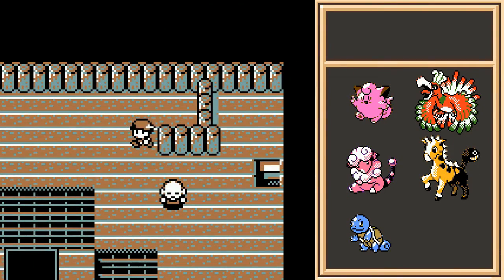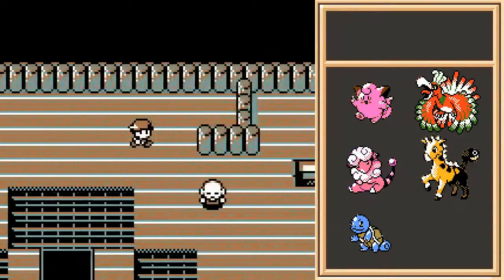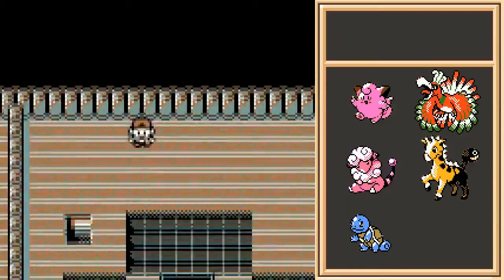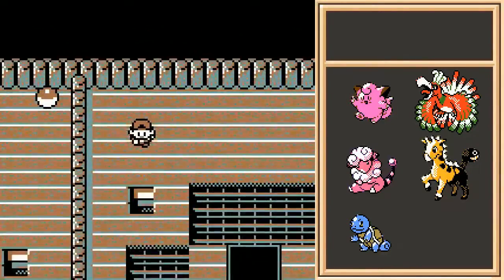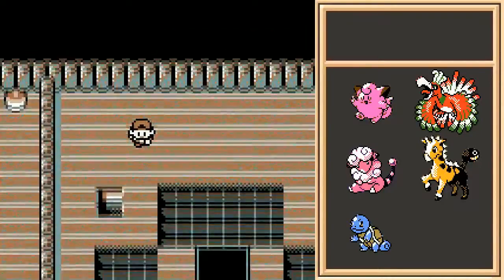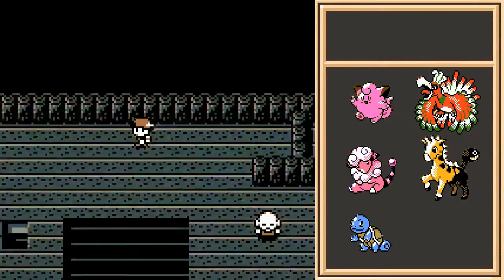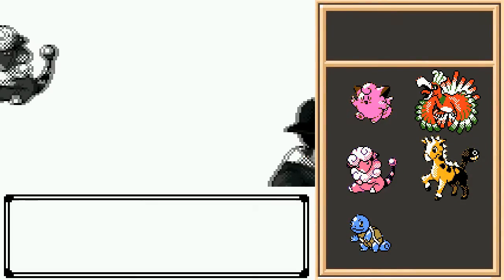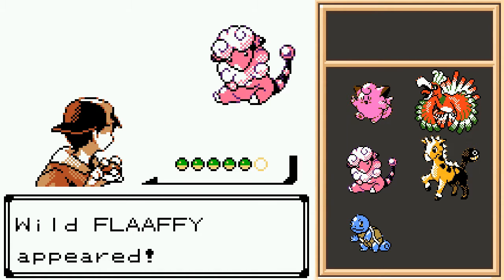HMs — ugh, I have things to say about those. Eventually. For now, welcome to the first main dungeon of the game. And as a dungeon, it is going to have random encounters. More importantly, it is nighttime right now, which means we are going to get night encounters here. Pokemon Gold and Silver really did a good job with day and night encounters, ensuring that you definitely had reason to play at different times of the day. That said, the encounter rate here is really low — you could almost get through this whole place without dealing with any random encounters.